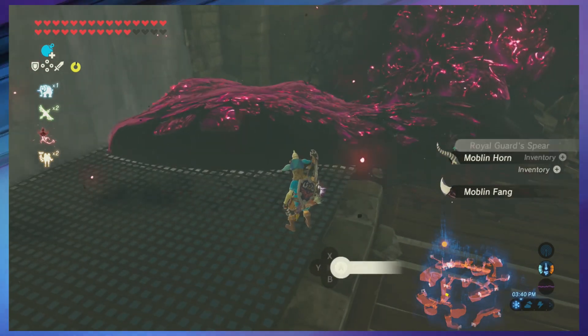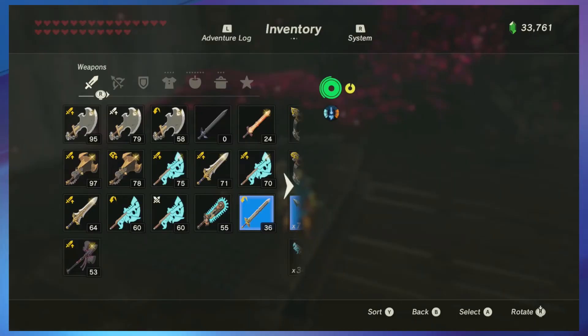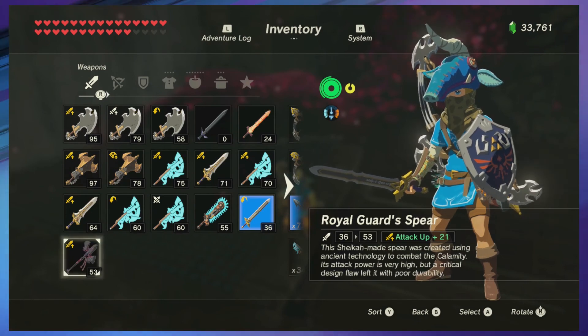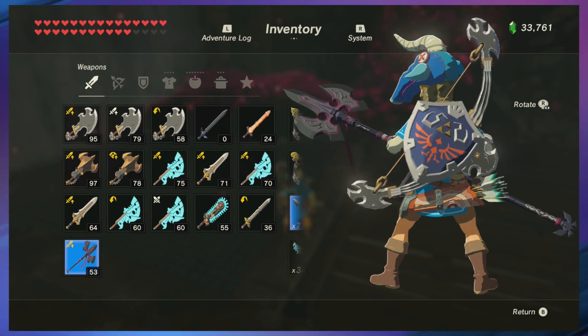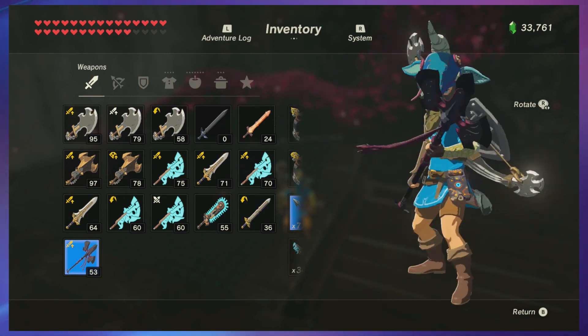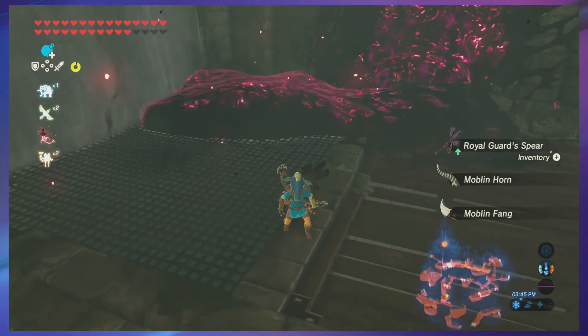Here we go — one of the many examples of cool stuff you can get through Ganon's castle. Look at this spear, a 53-rated spear. It's just like the Royal series but it's all black and red — Ganon-themed colors. It looks badass.